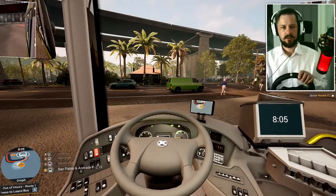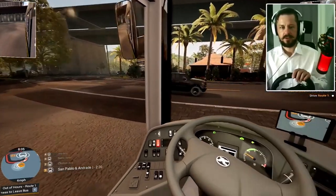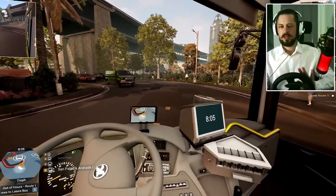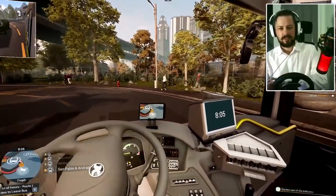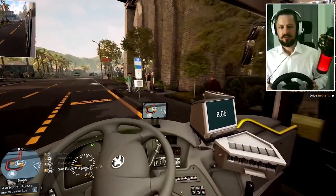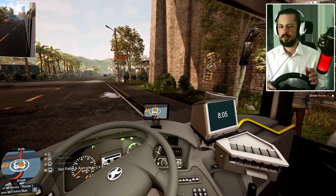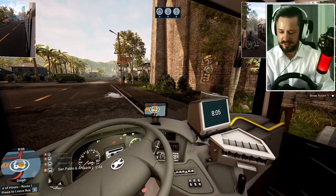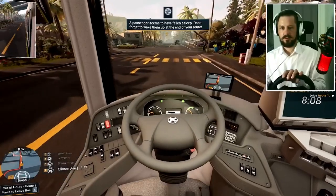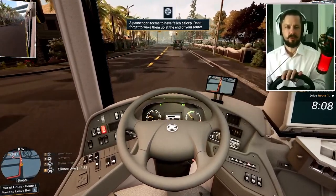I've already set mirrors and the seating position to my preference. Indicator on, let's go — just let this car go, artificial car. Keep checking your near side and offside mirrors, very important. As I said in the previous video, your mirrors are your best friends. There's a bus stop here, we have a wheelchair as well, getting as close as possible to the curb. I forgot to indicate. Open the doors, ramp is already out — a passenger has fallen asleep and I have to wake him. This is very similar to Bus Simulator 18.